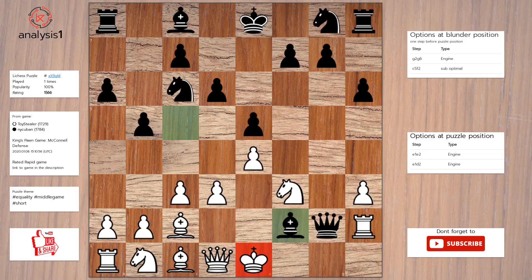One more. Here are threats in puzzle position: there are no threats in this position. There are no checks in this position. Here is the solution to the puzzle: King to e2, Queen to g3, Rook takes bishop.